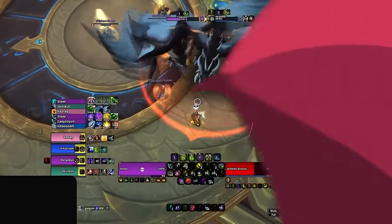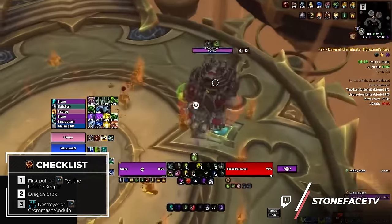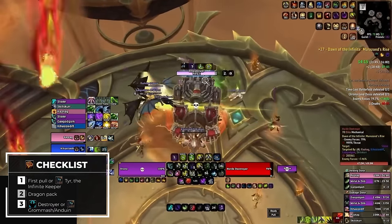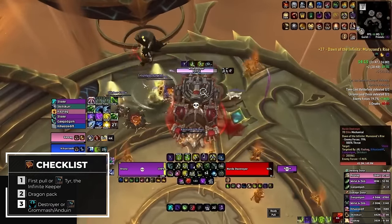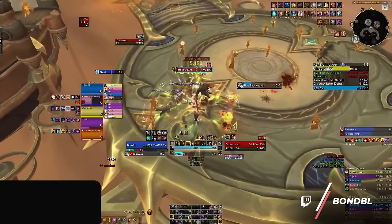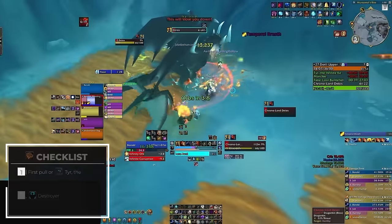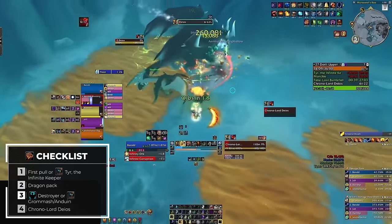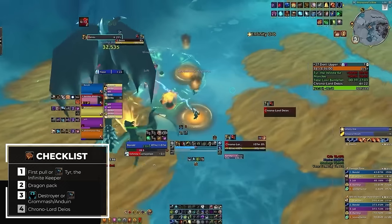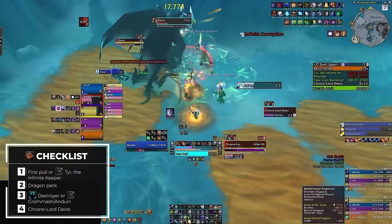For the third lust, there's a variable depending on whether the week is tyrannical or fortified. If it's fortified, you can use bloodlust on the Destroyer as its volatile mortar ability will do massive damage. Otherwise, if it's tyrannical, you can save it for Anduin or Grommash as their abilities will be far more dangerous than the trash. And finally, for the last lust, you use it as soon as it comes up on Deos when your cooldowns are ready. You can't really go wrong with your bloodlust timings on Murazon's Rise due to the gauntlet intermission, easy-to-handle bosses, and the length of the dungeon.